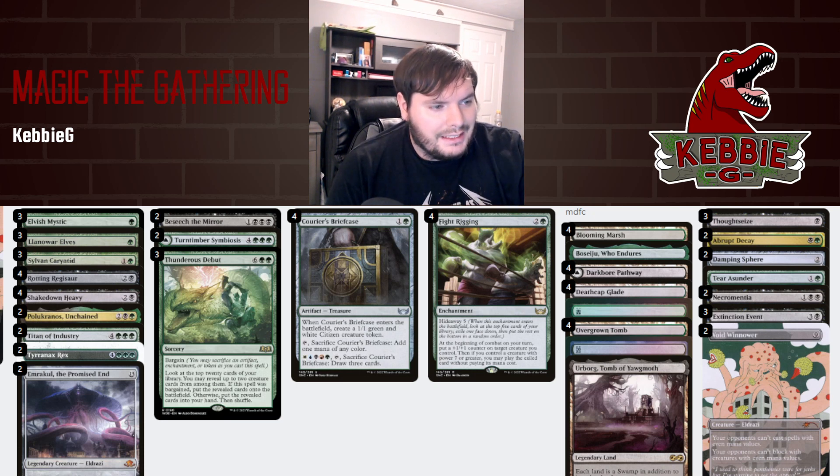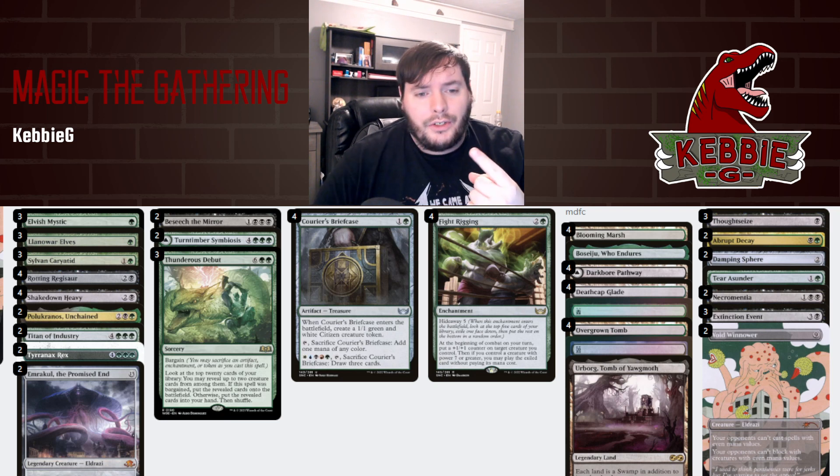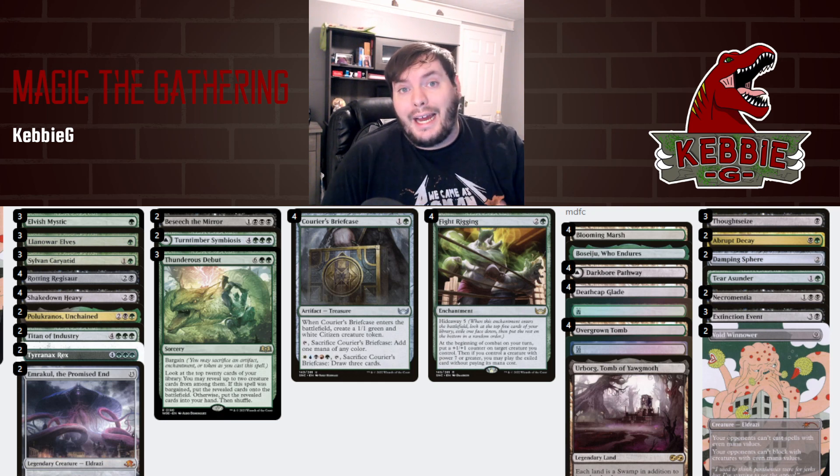Then we have our top end — there are six top-end pieces. Sideboard-wise, we have three Thoughtseizes for the control and combo matchups, two Abrupt Decays for aggro, two Damping Spheres for Lotus Field, one Tear Asunder for artifact and enchantment removal, two Necromanchas for combo, three Extinction Events also for aggro, and two Void Winnowers for Mono Green. We could take out something like T-Rex or Titan of Industry and bring in Void Winnower — hopefully we can close that match out.